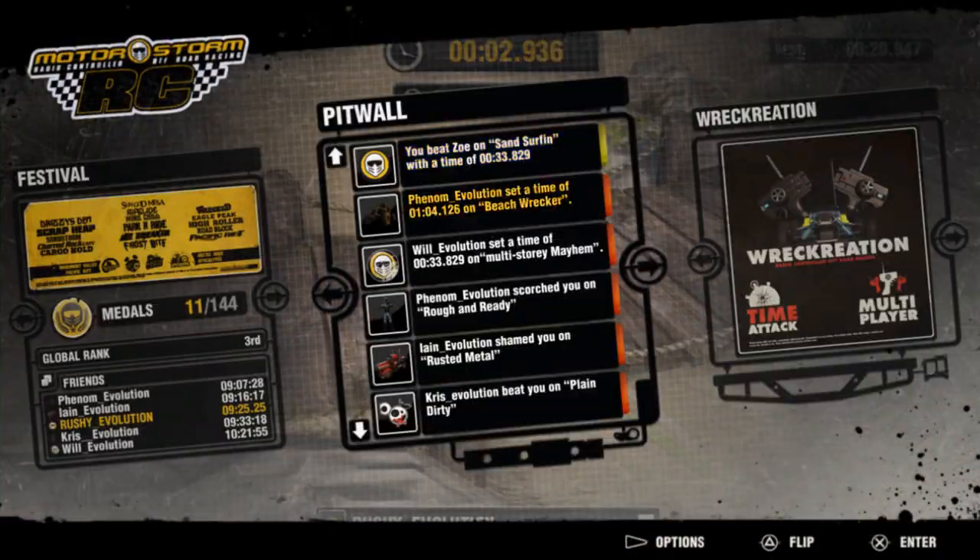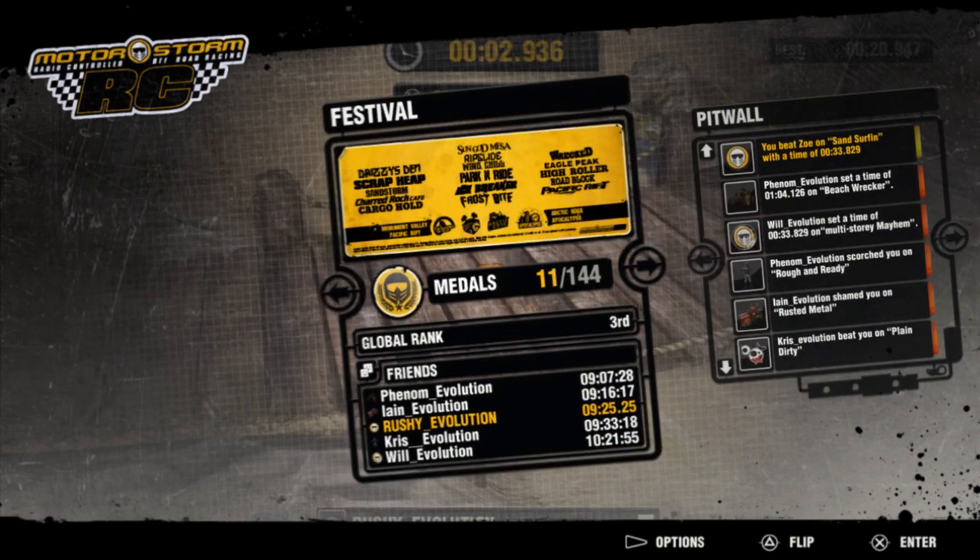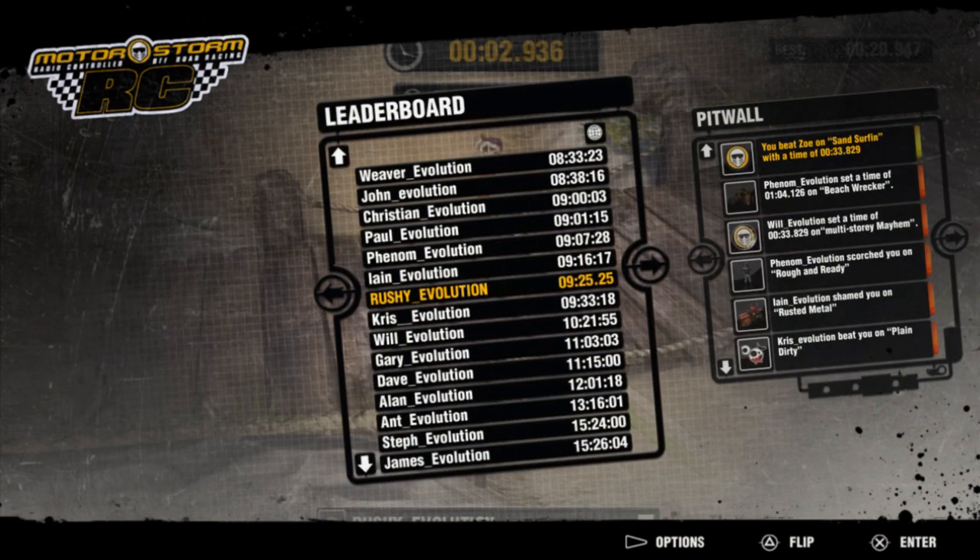Those challenges I saw on the playground are also present in what we call the pit wall. The pit wall shows what your friends have been up to inside the game, where the time I've just set is also being shared. Here you can see that I've now beaten Zoe, and Zoe will be able to see that on her pit wall. At any point in the festival, I can flip over one of the cards and see how my friends' times compare to the rest of the world.